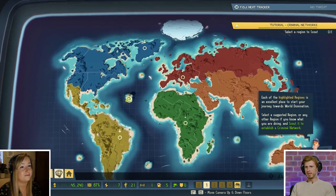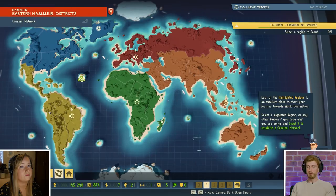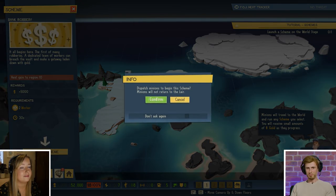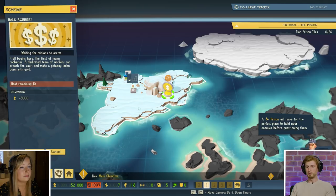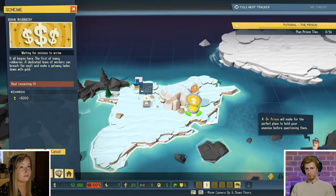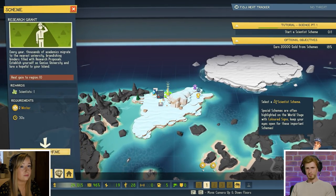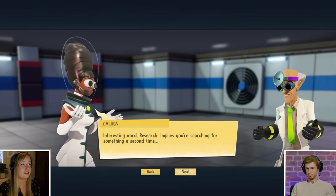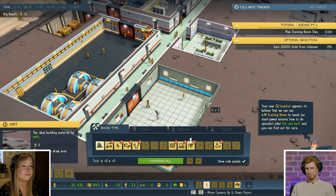And basically, later on in the game when you start to recruit henchmen, a different henchman will appear and they will have their own specific region. So Jubay, for example, you will find Jubay over here. Let's launch a scheme — this one's a bank robbery, which will give us just pure cash but will also generate heat. The more schemes you run in a particular area, the more you attract the attention of the goody goodies. We want to be recruiting a scientist: at the cost of two workers, 30 seconds, and 10 heat in the region, we get one scientist.